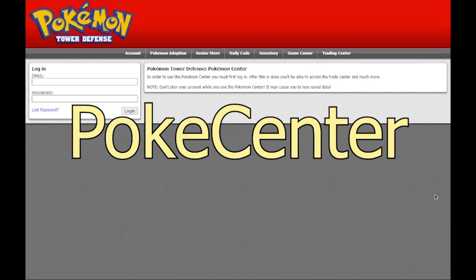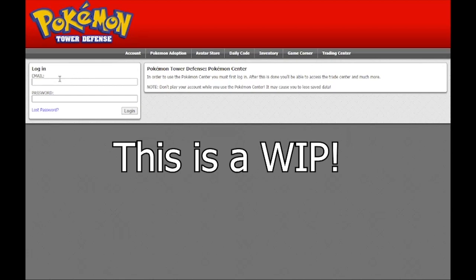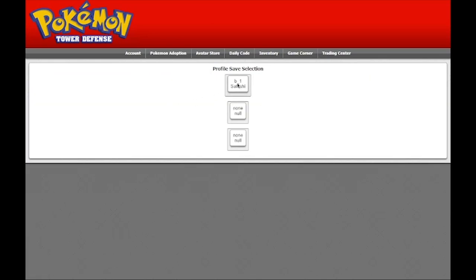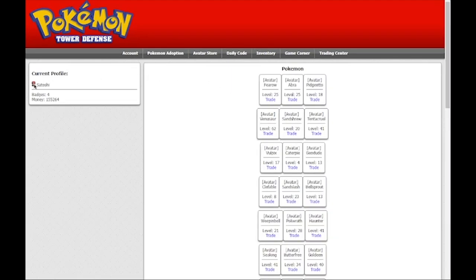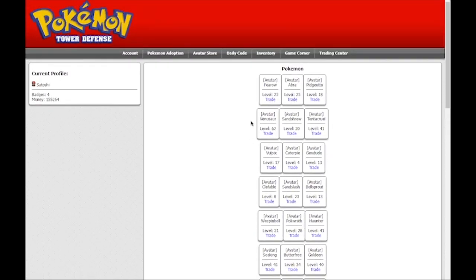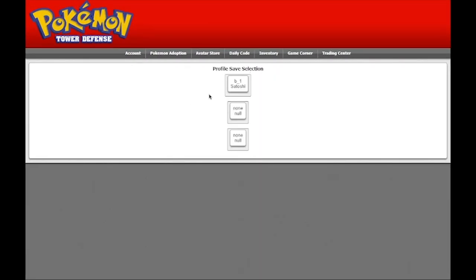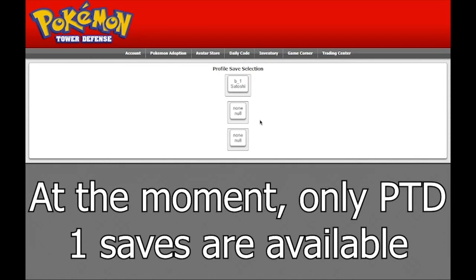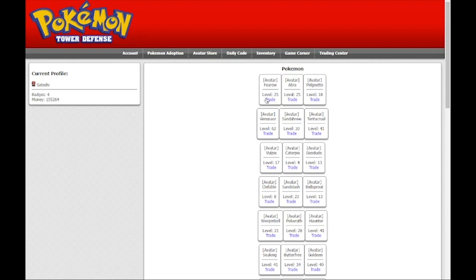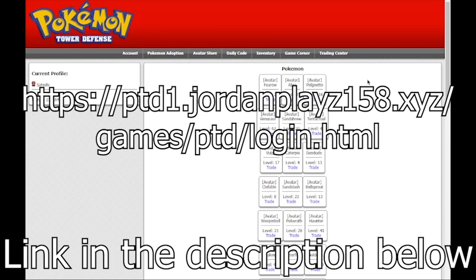I now welcome you to the PTD Poké Center. It is still very, very, very work in progress, and it should be getting lots of upgrades soon. Currently, if I log in, you can choose your saves — this is Boy1, Satoshi. There's my little character, and you can see all of my Pokémon. I can click the Trade button, but unfortunately File Not Found — it does not work. Currently, none of these buttons up here work, except for Account, which just brings you back to here. Only Pokémon Tower Defense 1 saves are here, not 2 or 1 Regional. It should be getting plenty of upgrades soon, such as actual trading, avatar stores, Daily Code, Trading Center, Game Corner, the inventory, and Pokémon adoption. To get here, you can go to the link on the screen or click the link in the description.